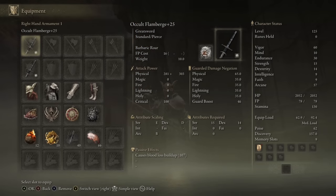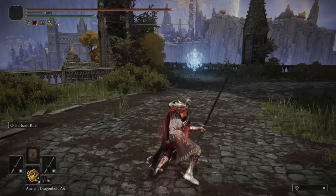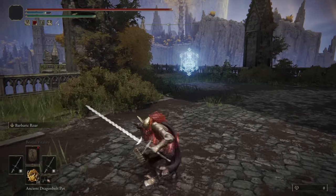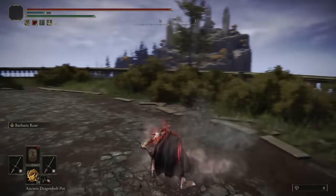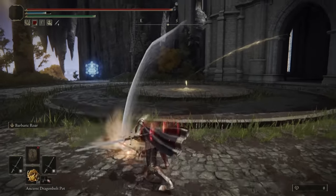The Flamberge is a regular Smithing Stone upgrade weapon, so you have access to many different Ashes of War. I want to use the Barbaric Roar to have access to that Triple Swing followed by the Heavy Follow-Up if I land it. I'm going to try to land this especially since we have a lot of bleed buildup — if this combos from the stun, we can get some good Bloodloss buildup that way.